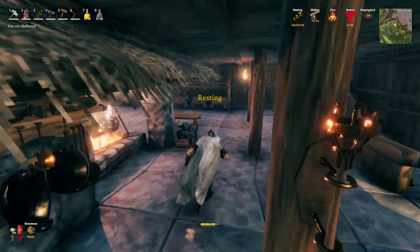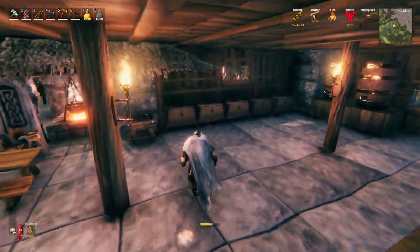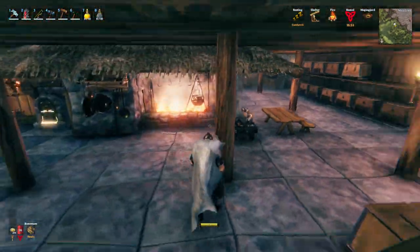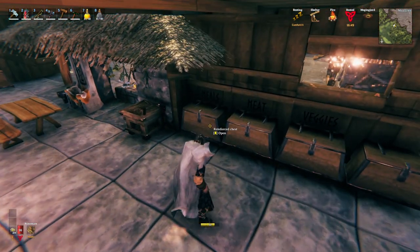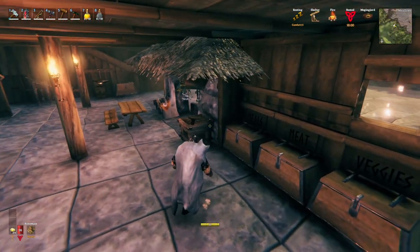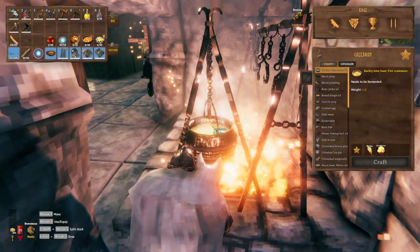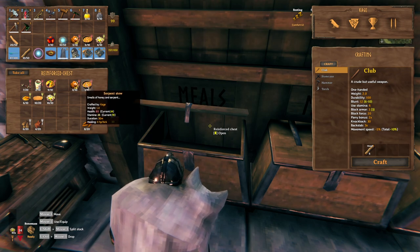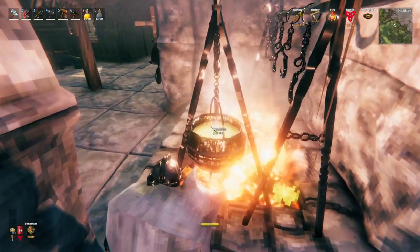Before we do that, let's get into some food issues. People are saying once you have the chickens, why can't you domesticate the rabbits and make them multiply? Anyway, once you get the chickens going people say you don't need serpent stew anymore. That's not really true — I use two hit point foods and one stamina food, so I use honey glazed chicken and the salads, and then I still need serpent stew. Some people tell me the best stamina food is the blood pudding, but that's not true either.